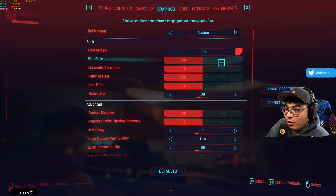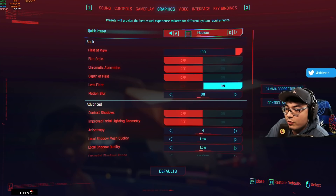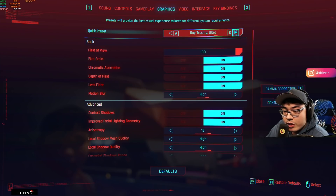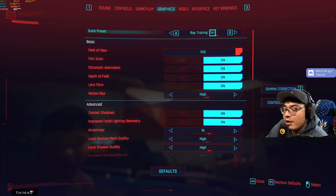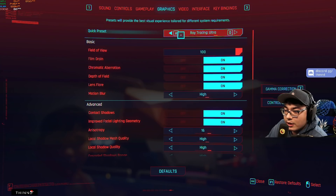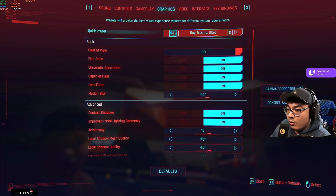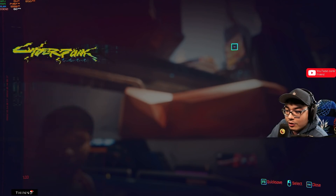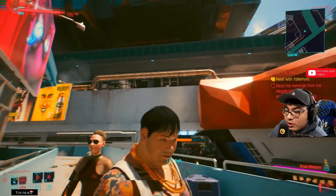Now in the menu settings for all the graphics, we have graphics set to custom, low, medium, high, ultra, and ray tracing medium and ray tracing ultra. If you do not have an RTX card or better, you're not going to be able to take advantage of ray tracing. I highly recommend that if you don't have at least a 2070 Super or above — really you need to be rocking a 2080 Super or 2080 Ti — if you really want to push the absolute cinematic fidelity of Cyberpunk. We're going to leave ours at ultra so you guys understand how it looks.